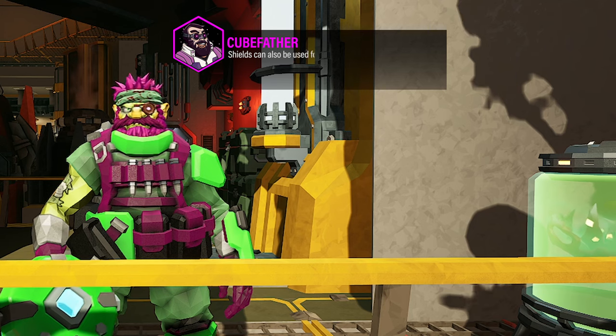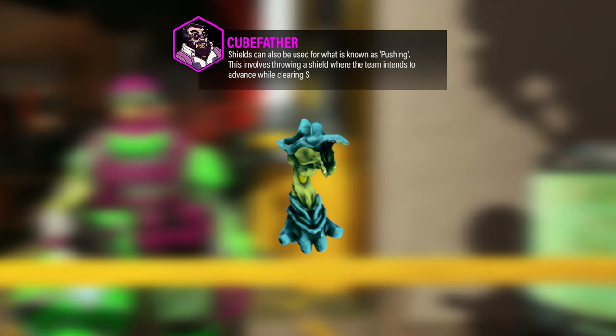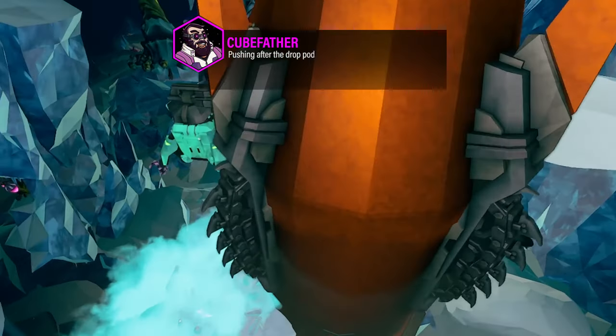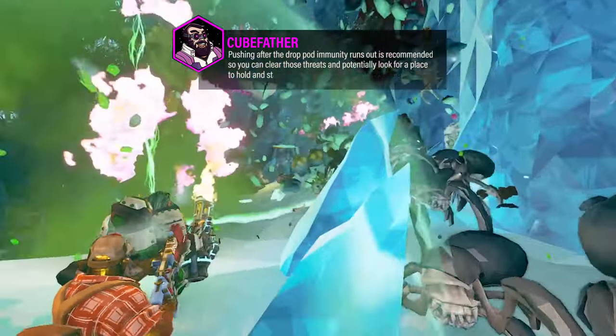Shields can also be used for what is known as pushing. This involves throwing a shield where the team intends to advance while clearing Spitballers, Breeders, and Leeches. Refinery, point extraction, and egg hunt missions are examples of starts that have lots of these threats near the landing zone. Pushing after the drop pod immunity runs out is recommended, so you can clear those threats and potentially look for a place to hold and stabilize.